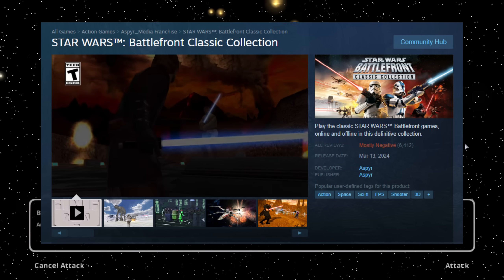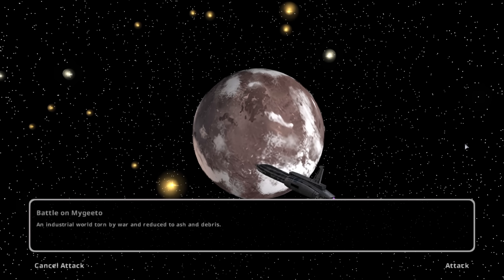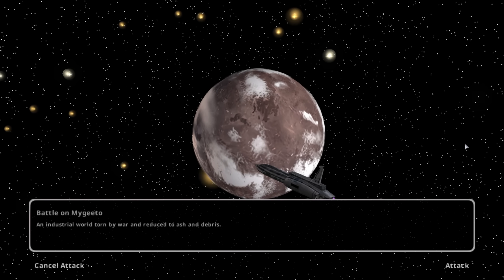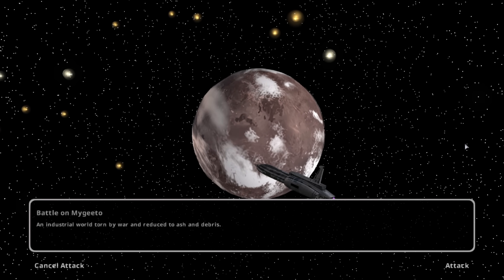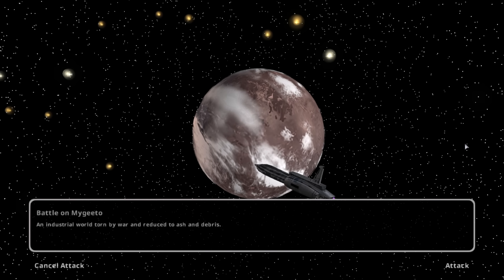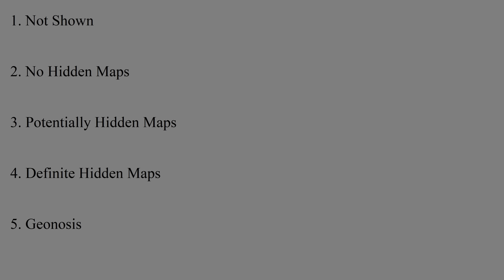I tried to see if the planet textures were online and I couldn't find any, so I had to base these off of what I could observe from in-game. Since I didn't work on the game, it is entirely possible that some maps used real-life places while others were genuinely made up. There are hundreds of thousands of lakes out there and a virtually infinite number of potential coastlines they could have zoomed in on. So I figured I'd make five categories: Not Shown, No Hidden Maps, Possible Hidden Maps, Confirmed Hidden Maps, and Geonosis — which gets its own category. Space maps do not count, as the planets visible during dogfights don't match those in Galactic Conquest and are clearly not based on anything real.